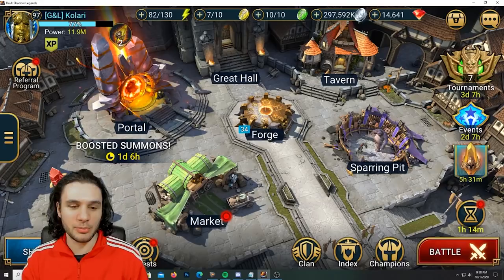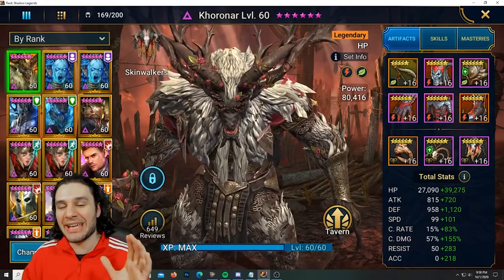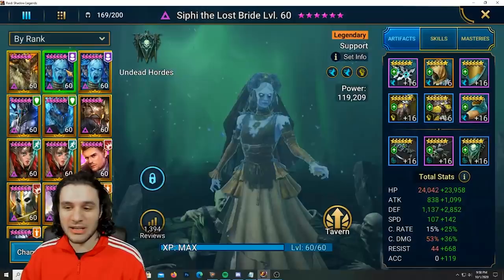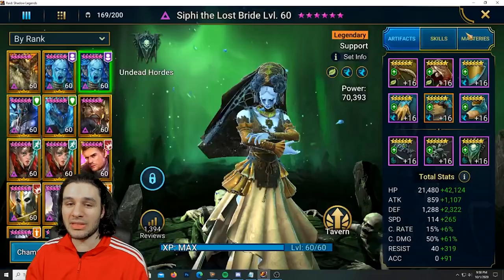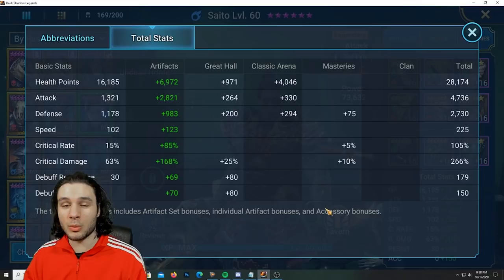He's pretty much a master of everywhere and I'm excited to show you that here today. We tested him everywhere. The only thing is my friend Kalari is actually extremely free to play, so the gear quality is going to be a little different than you would normally expect from my account. It's still pretty good — we have a Sifi with relatively good gear: 379 speed, 259 resistance.